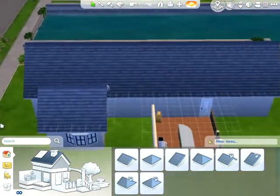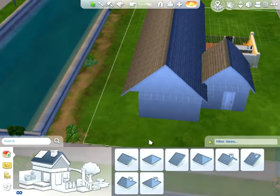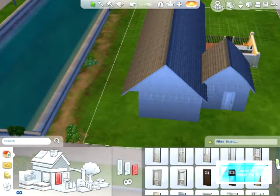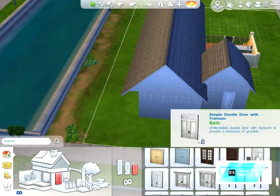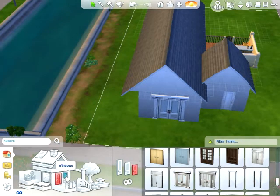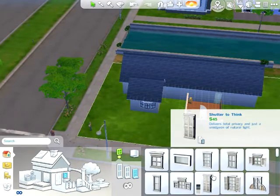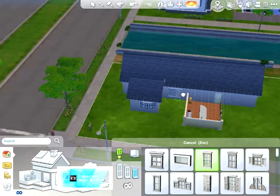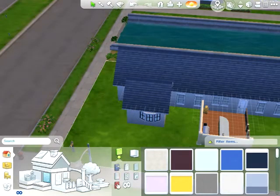Now he needs a front door, and I'm actually gonna put it right here next to the dining room. Let's pull out that door. Scroll down here — come on, it's lagging a little bit, sorry about that, it's a lot of doors. I'm just gonna go with this one right there. That's good enough. Let's get some windows in here. Wow, that's really laggy. Alright, let's get some windows in here.